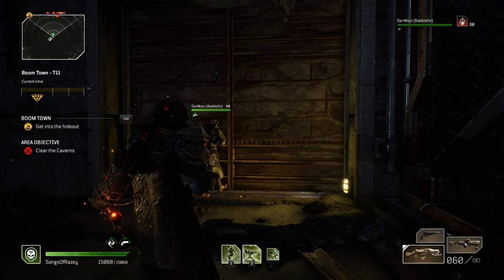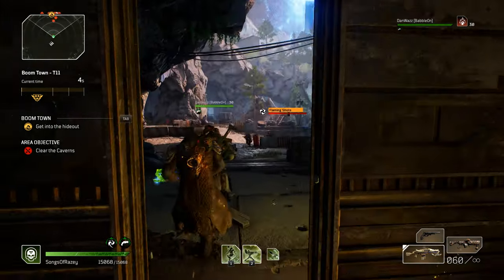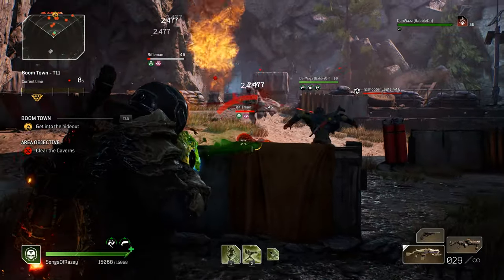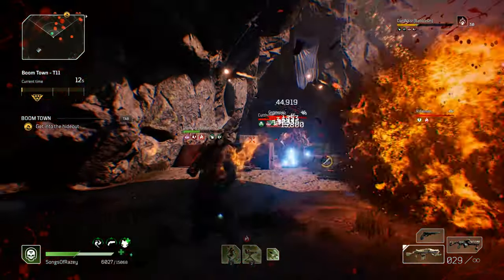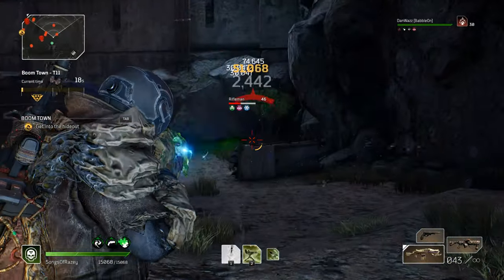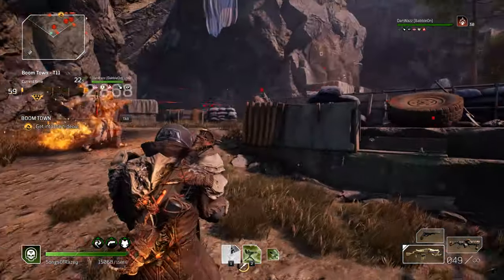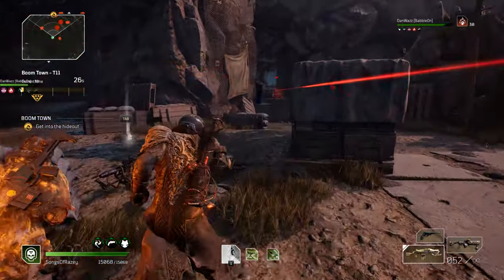It does the exact same amount of damage as the tier two mod, but it does it twice as quick because the tier two mod does it every two seconds — this does it every one. You can have a little bit of fun and stack the tier two mod so you can do lightning every second and every two seconds, and just stack it. It's so beautiful to literally watch as you go around tearing through enemies.